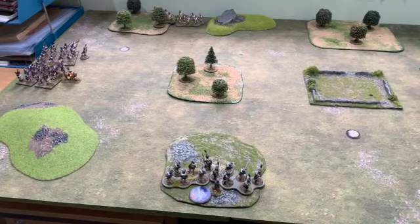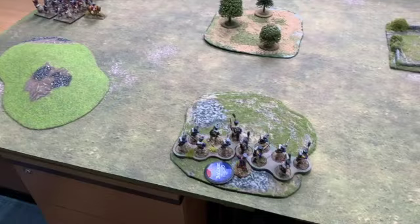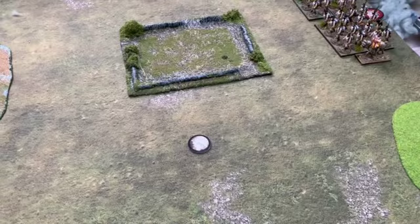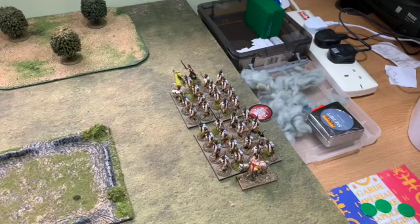Here's the game all set up. The French deployment points show their line infantry coming in on the left, and their light infantry Voltigeurs coming in on the marsh area. There's a small wood in the middle which is an objective, another objective near the French side, and an objective near the Austrians. The Austrian deployment points are in the top corner coming through that partially wooded area.